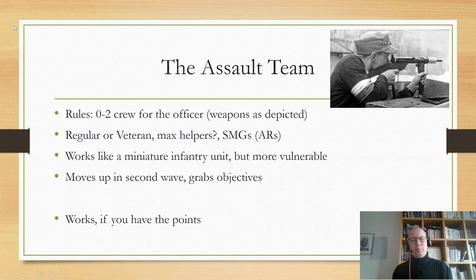It's not much less of an offensive threat. Typically I see it used so that it moves up in your second wave behind your infantry, grabs objectives and goes down on them, or pushes against forward deployers and kills those. It works, but only if you have the points. I'd spend points on other things first, then check what's left — if I have 14 points left over, I buy two extra men for my lieutenant; if 10 points, I buy one extra for a regular lieutenant.